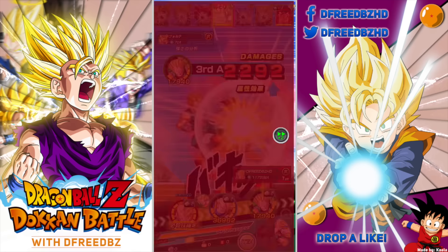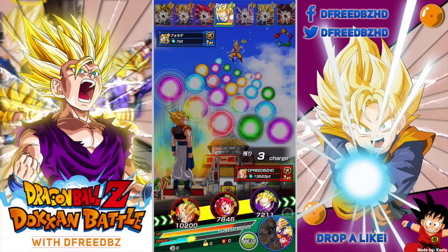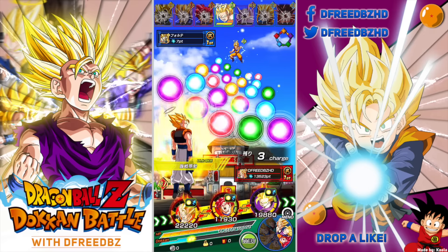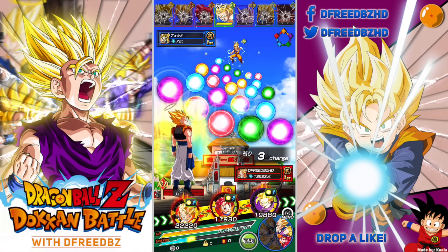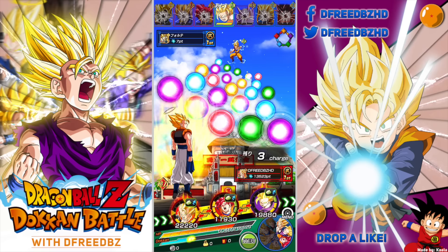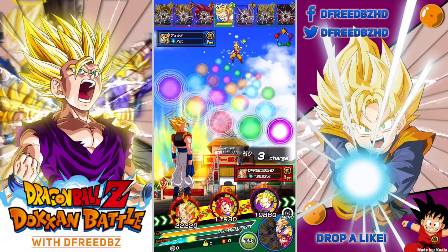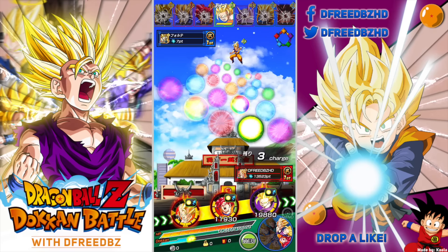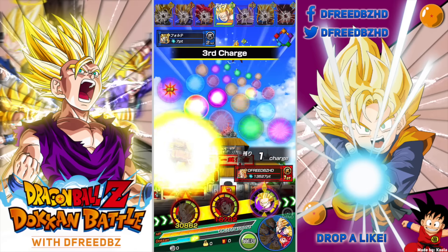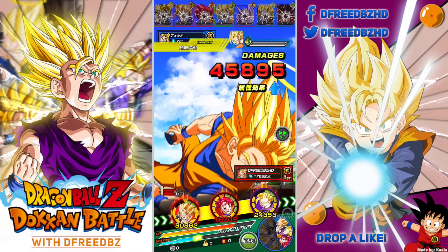I was actually going to look up the new Cooler card. A good way to do this is on dbz.space — it's a website that has all the information for all the game cards. Shout out to the creators of that site, and shout out to the reddit too. I know there's a lot going on with the reddit and with Theo and all that stuff — Theo's a friend of mine, Dino's a friend of mine, we just play the game.